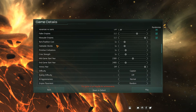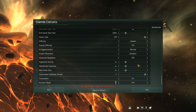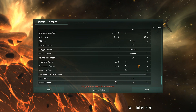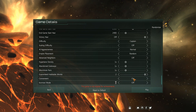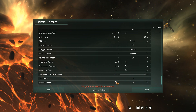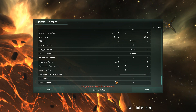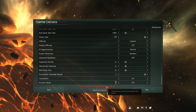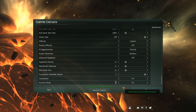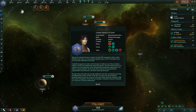Empire placement: Random — I think that's the best way. Advanced Neighbours: Off. For a first game, leave this all there. Guaranteed habitable worlds: leave that at two, otherwise you could find yourself in a horrific situation. Caravaneers — if you have the relevant expansion packs, they're fun, leave them on. Iron Man mode has one save game; it only auto-saves on the month and when you quit out. But because that means you can't use the console, we're actually going to turn this off as we embark on to the first days of the United Nations of Earth.